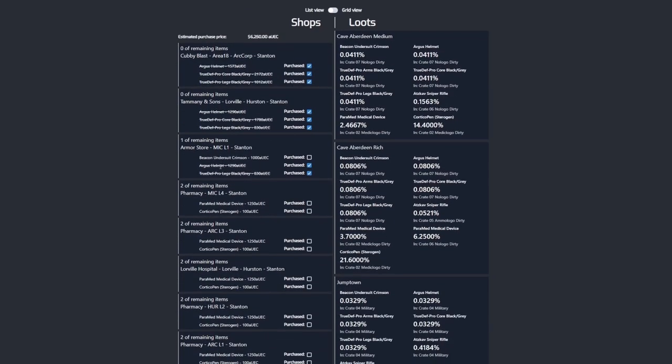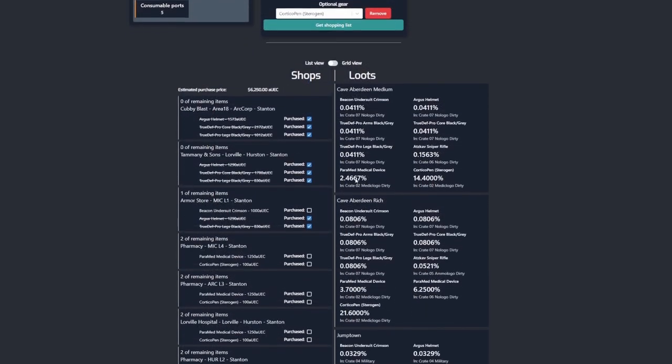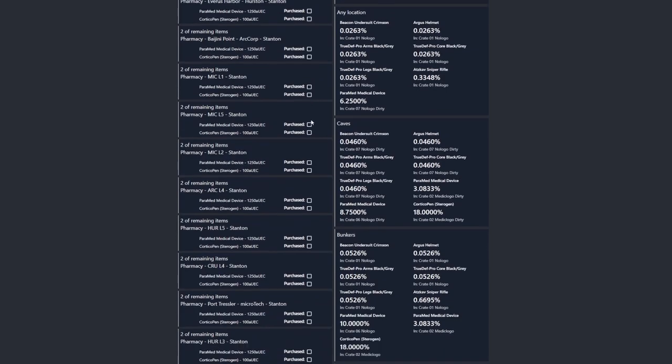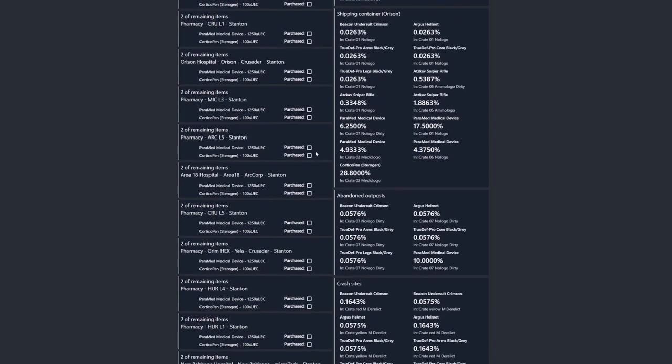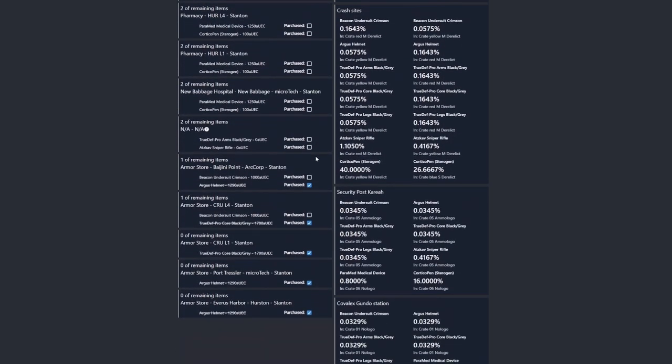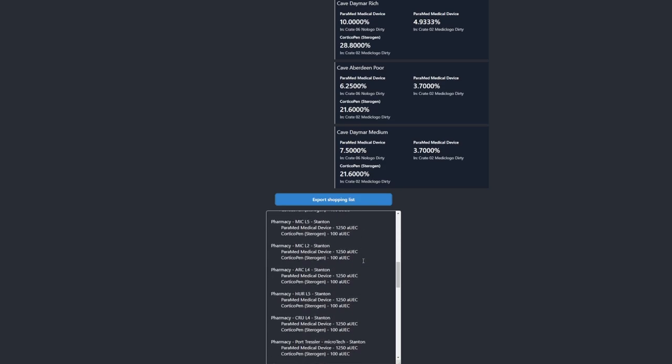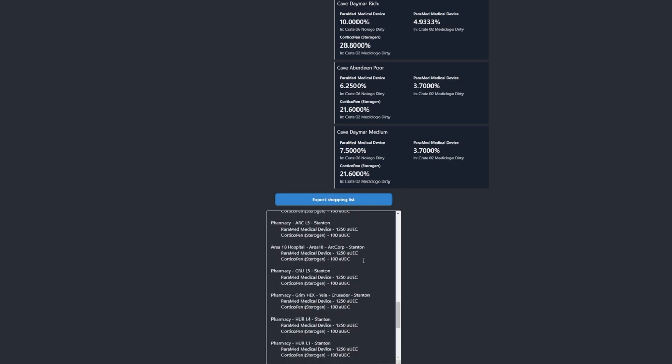Marking items will help you find the next location to go to. The shopping list and loot list can get quite long depending on how many items you have selected — once more systems are in-game, it will probably only show locations closest to you. Finally, you can export the shopping list as text to save or share with your friends. And that's it — back to you, Studio Coder.